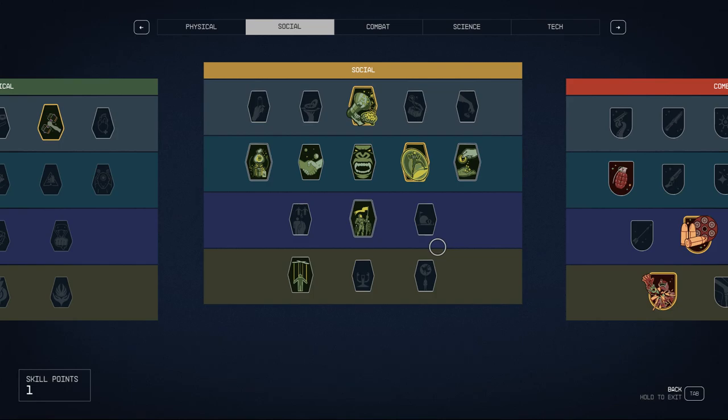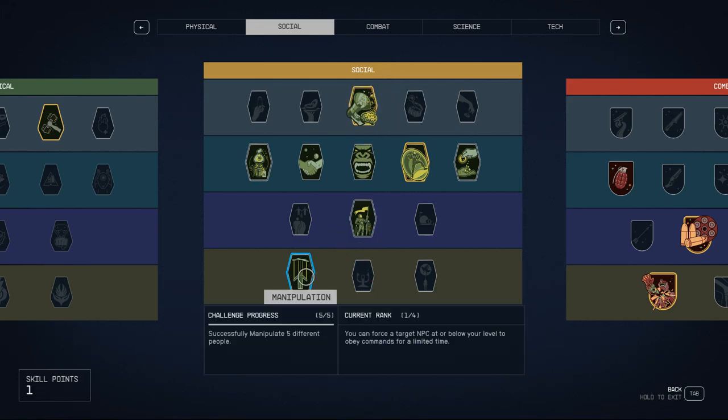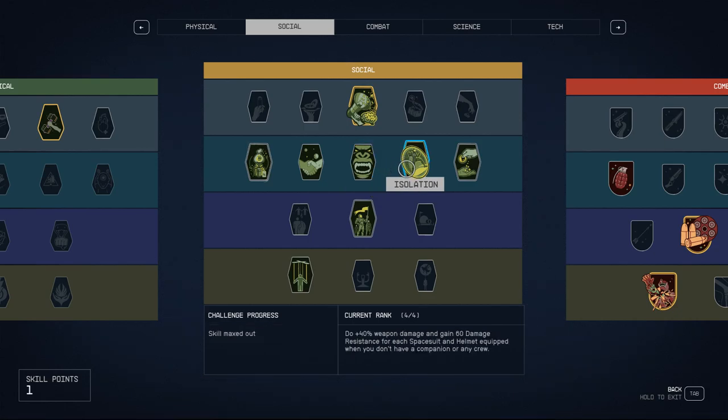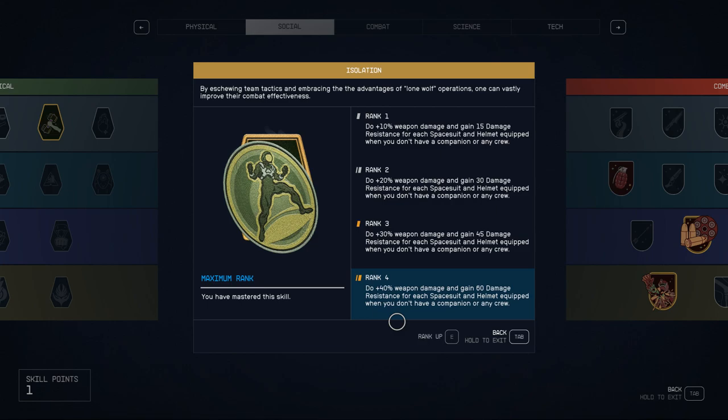Let's look at the Social skill tree. For my dread pirate run I did the entire Ryujin storyline and got Manipulation. I also had a follower — Sarah — so I could unlock achievements, since I got 100% completion in Starfield, my very first 100% game. The most important social skill though was Isolation. Currently in Starfield, Bethesda updates the game extremely slowly — unacceptable for a big company compared to, say, Larian with Baldur's Gate 3 — and I'll be doing a video on 20 quality-of-life things Starfield needs.